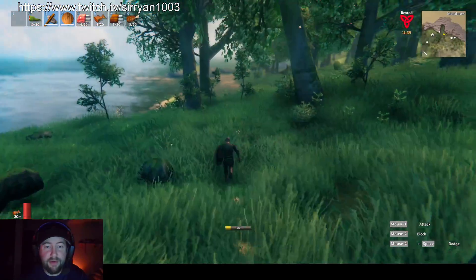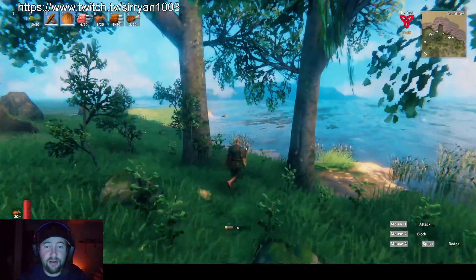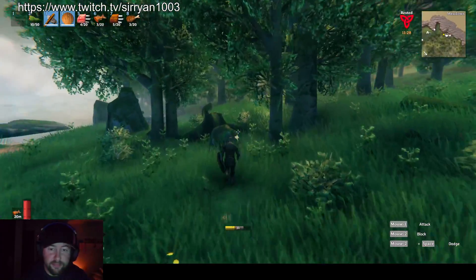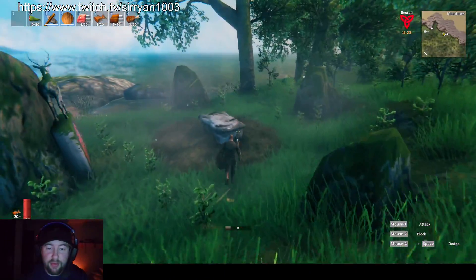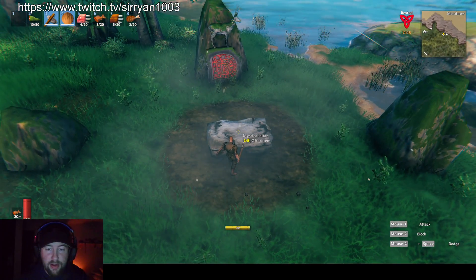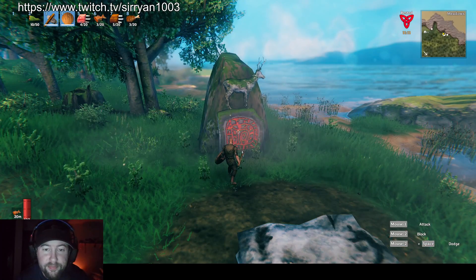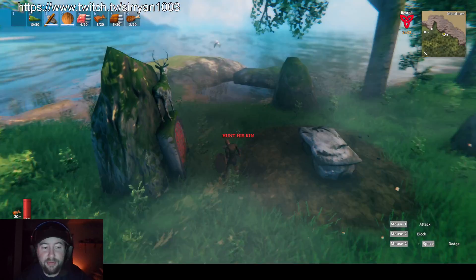My house isn't that far away from the first boss — I liked putting my house down here on the ocean. I see a little island across the way that I want to explore eventually. Okay, let's see what we need. Offer? I don't know how to offer things. He never explained this part to me. Hunt his king — well, I've done that.